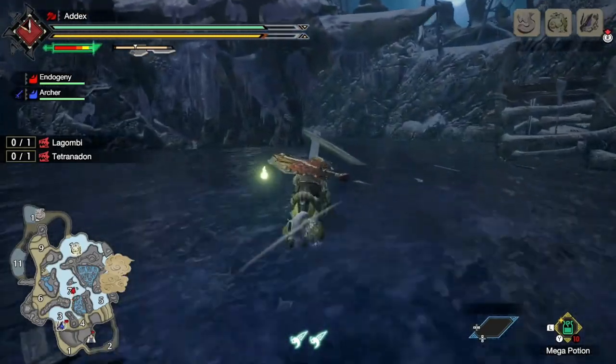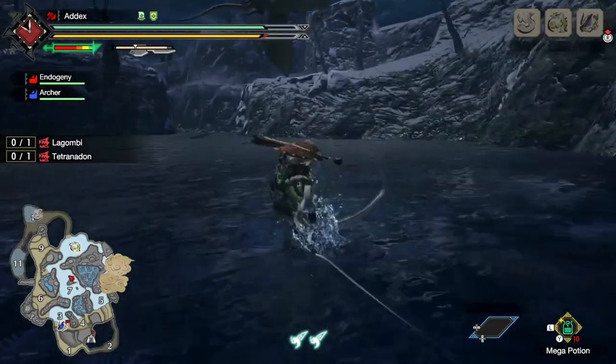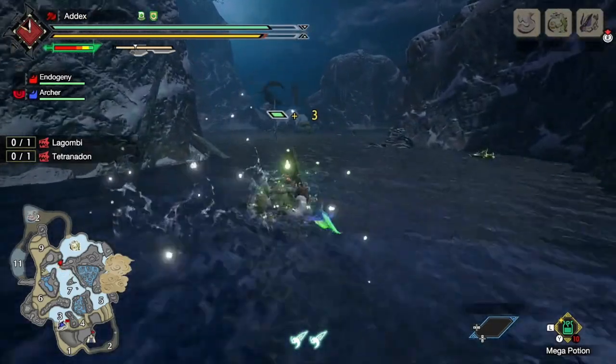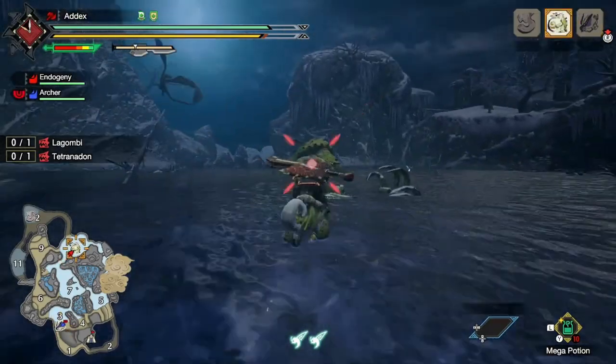The bread and butter of the Switch Axe is you're going to want to be using the Wild Swing. You start with an overhead hit, go in with a Wild Swing to build up the energy, switch to sword mode, and then you use your sword to do the elemental discharge.